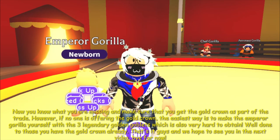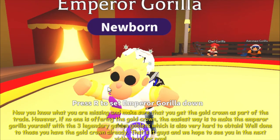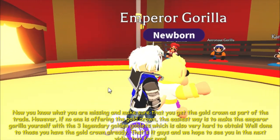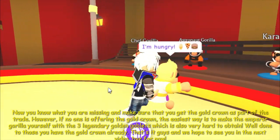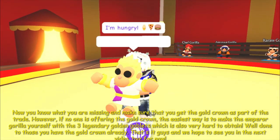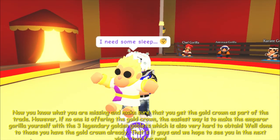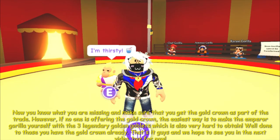Now you know what you are missing, so make sure that you get the Gold Crown as part of the trade. However, if no one is offering the Gold Crown, the easiest way is to make your own Emperor Gorilla yourself with the three legendary golden goblets, which is also very hard to obtain. Well done to those who have the Gold Crown already.